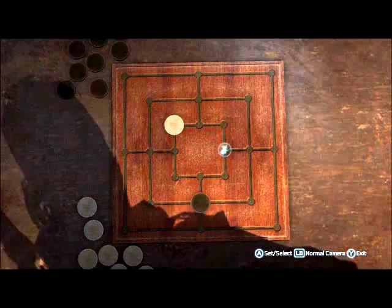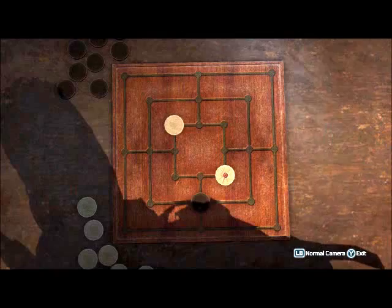To start the game, you want to put your first piece in any corner of the square in the middle. And then no matter what moves he makes, you put your next piece in the place diagonally opposite your first piece.